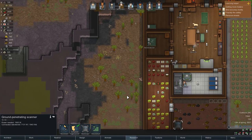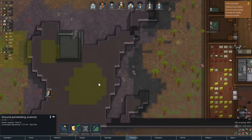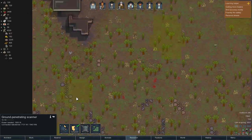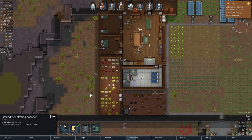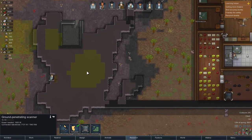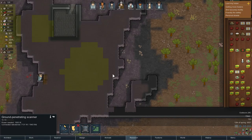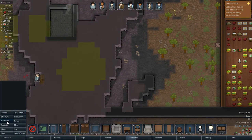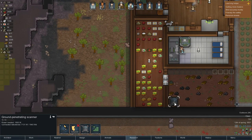Whenever you see yellow stuff here it means there's some resources. In this particular case there are a couple of places here. I don't think you can tell what's there — you just know that something is there. We need to find plasteel so we may have to try several times. We have to actually plant the drill in order to know what's here, which could be a problem. We're gonna designate to mine this all out because it works a little strangely.